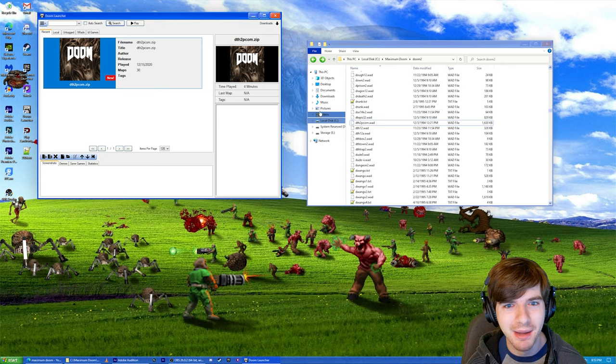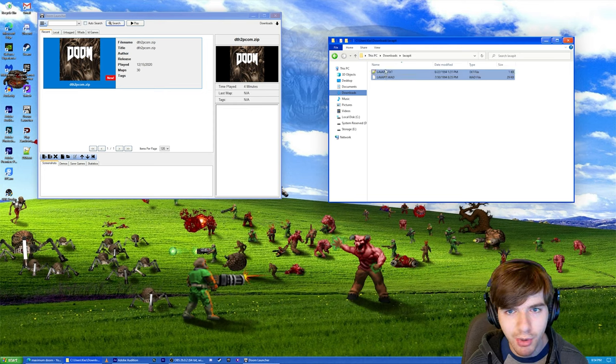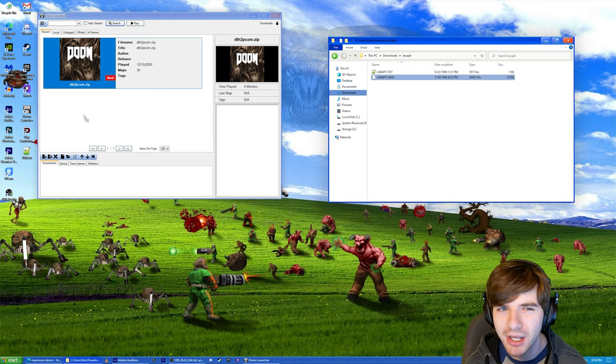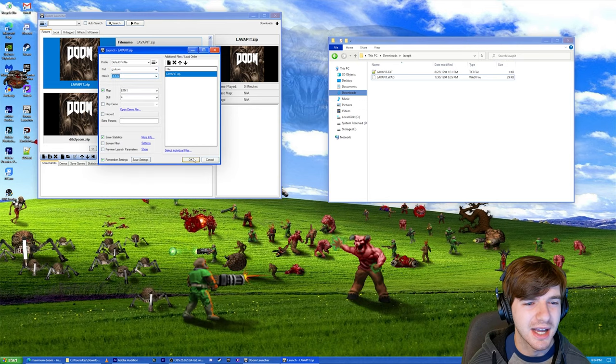And I'm also going to bring you that map today. This WAD is called Lava Pit. How I found that out is I cross-examined dth2pcom.wad with the Maximum Doom reference file and found the original Lava Pit on wadarchive.com. If you open up the text file, you'll see it's pretty basic — this is by Eric Westcott. It's E1M1, intended for deathmatch and single player. This is obviously a deathmatch level just because it's too short — it's just very, very short. I started that with Doom 2, so that gave me the wrong thing. You'll see this map is pretty short for single player, so it obviously would be designed purely for deathmatch.